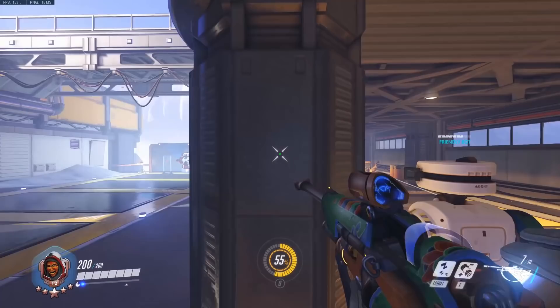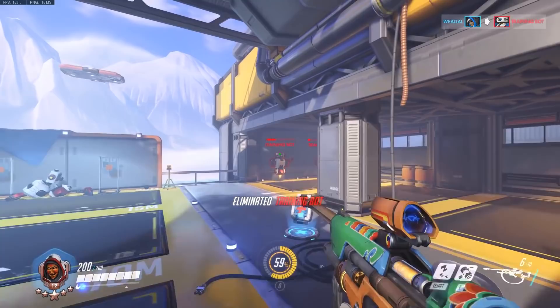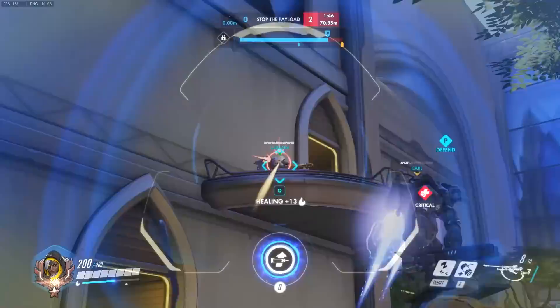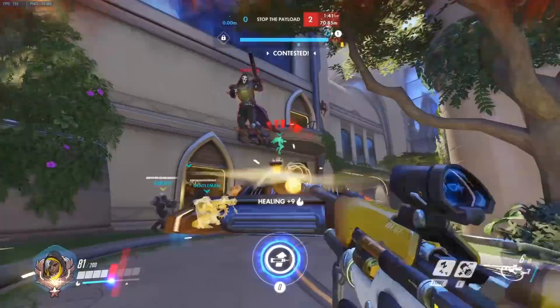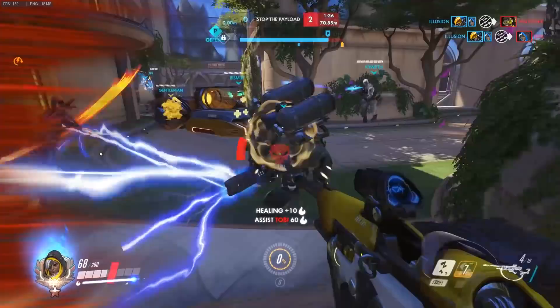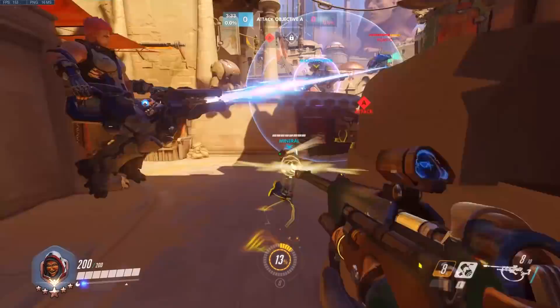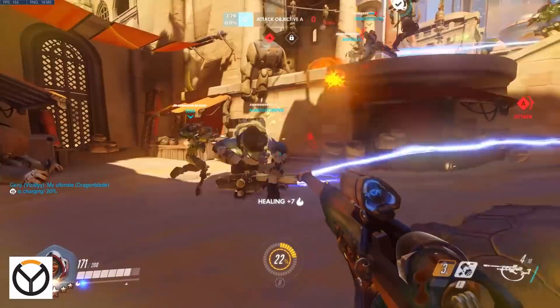Whereas when you are firing from the hip, it takes time for the dart to travel to someone in order to heal them. So what you want to be doing is this quick scope as often as possible. If someone's really close to you or it's more convenient to no scope, of course do that. But if you've got Genjis flying around off in the distance, or your Winston's just dove in, or there's a target you need to shoot quickly, then it is very good to learn this quick scope. You can stay zoomed in if you're a big distance from your team to keep shooting from there — really good for healing and for dealing damage.